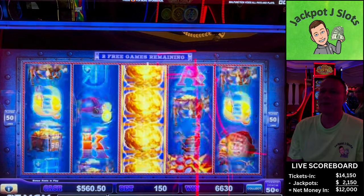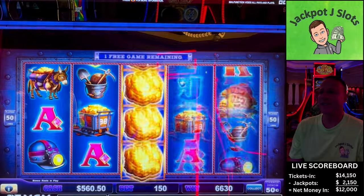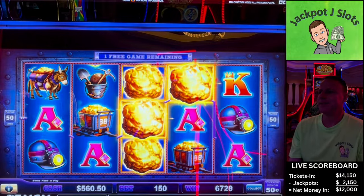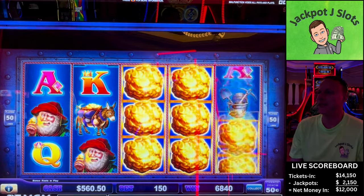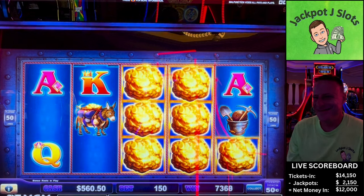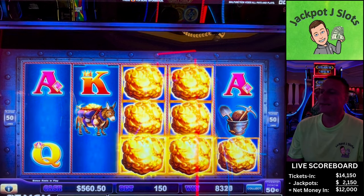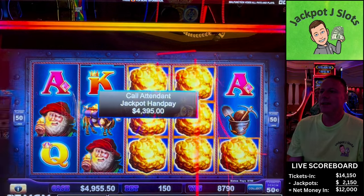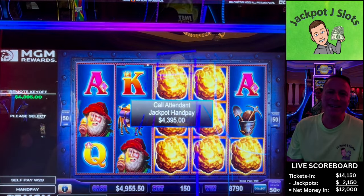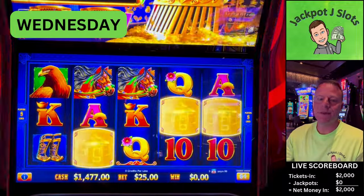Three spins — let one more big one in. A three trigger would be nice. Last spin — come on, big finish! Nice little hit. Four thousand three hundred ninety-five dollars. We obviously did not get back to even.